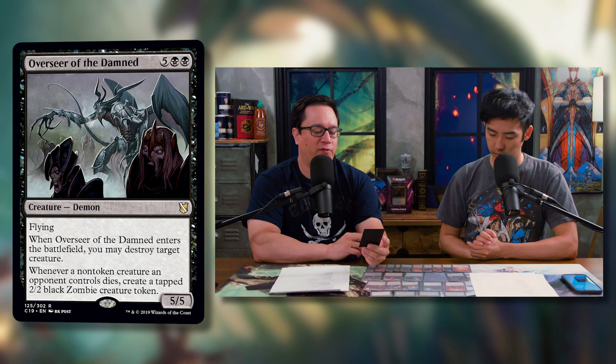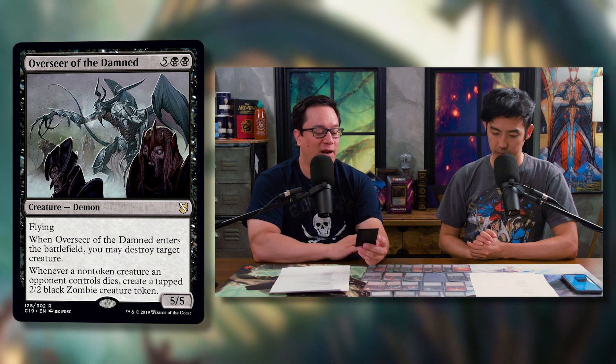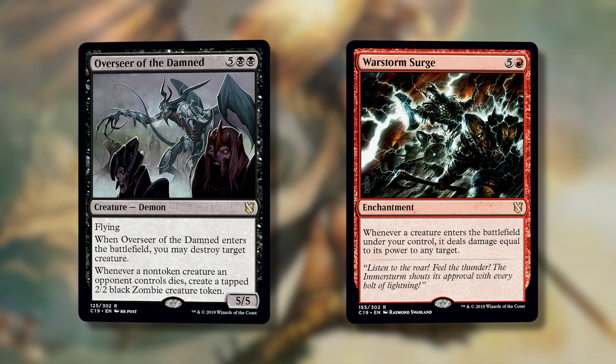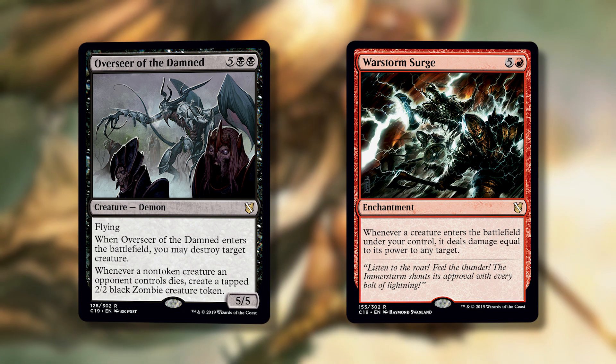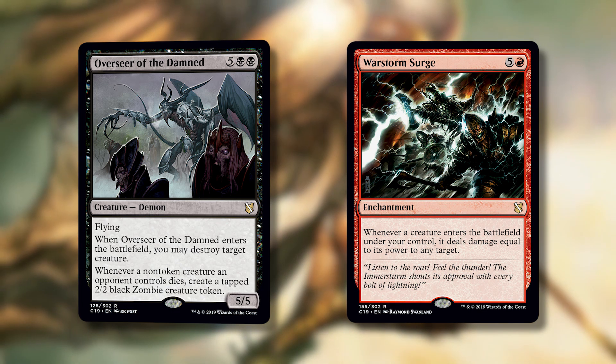The next notable reprint is Overseer of the Damned — five black black for a 5/5 flying demon. When it enters the battlefield, you can destroy target creature. And whenever a non-token creature an opponent controls dies, you create a 2/2 tapped black zombie token. War Storm Surge gets very happy here: you create a zombie, it deals two damage to something, kills it, which triggers another zombie, and so on. It chains together beautifully.